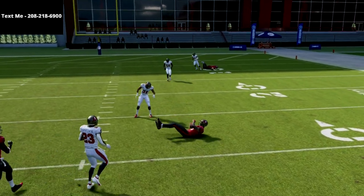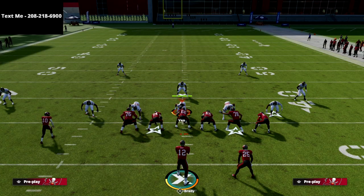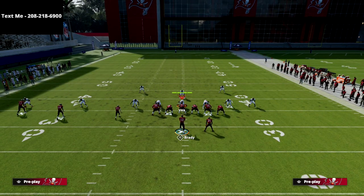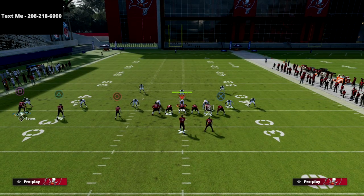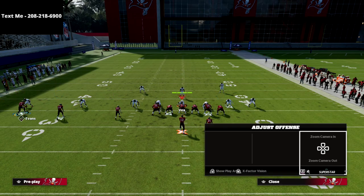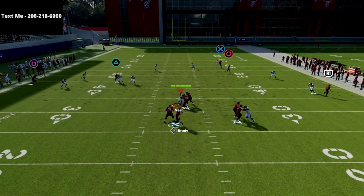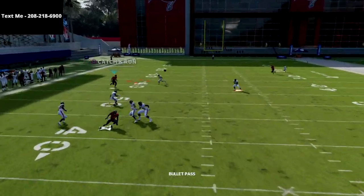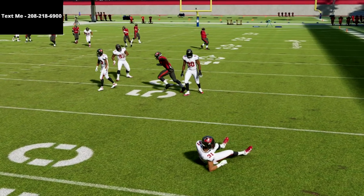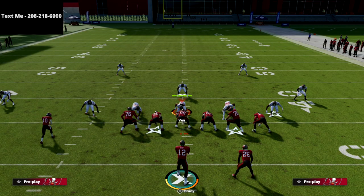Something we've done for years in Madden is dropping the curl and the little five-yard out on the left side. When you snap the ball, that curl is going to go and one of those two receivers is going to get open. One of my favorite things is that route bouncing off the triangle or square receiver — just something to look out for as you work those two combinations.